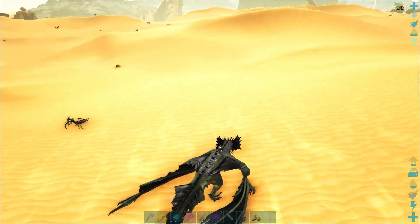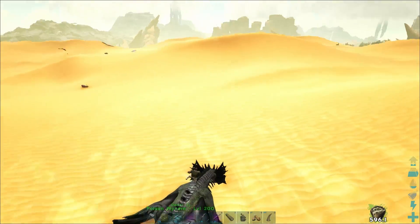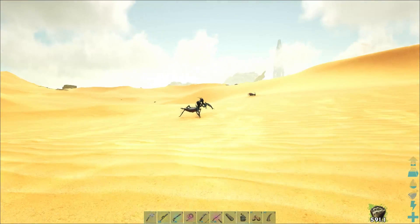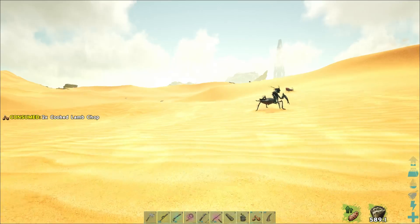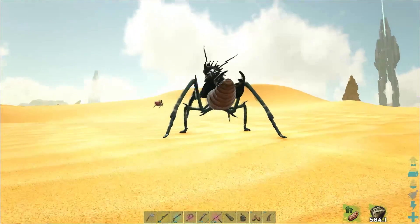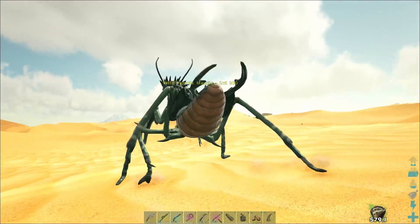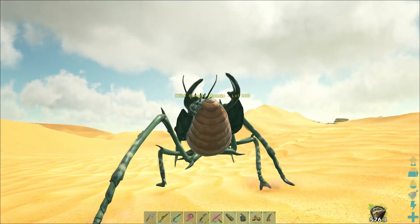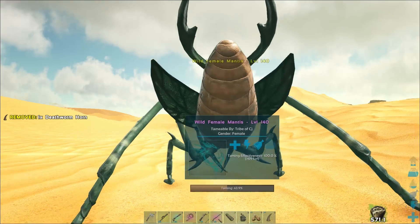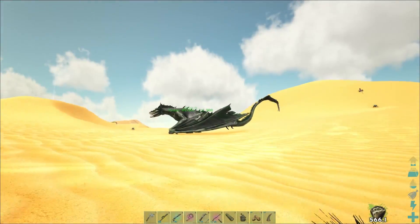Let's get a sneaky sneak on the Mantis and see if we can insert some Death Worm Horns and try to tame her up. We have to be very careful, stealthy, super sneaky and make sure it doesn't turn around and face us. Hello female Mantis, I wish to tame you and become the dearest of friends. We got 43% — we definitely overkilled it with the Death Worm Horns. I was not expecting its percentage to go up so high.